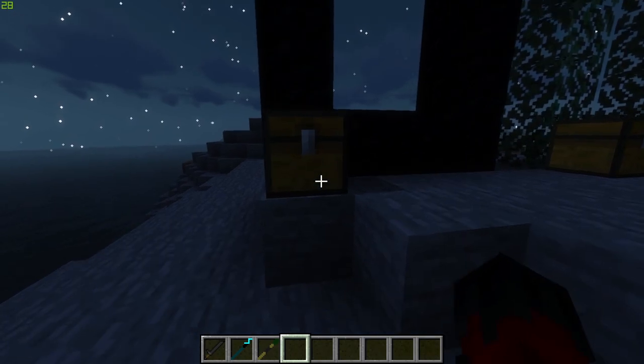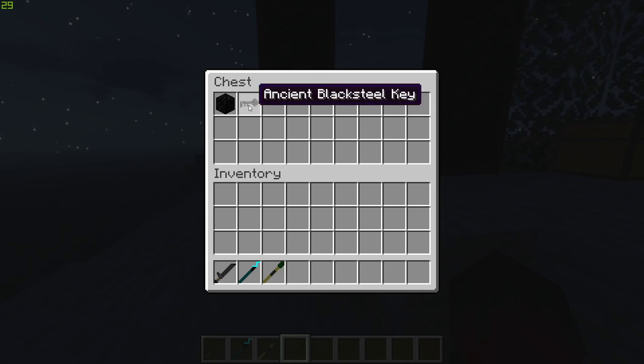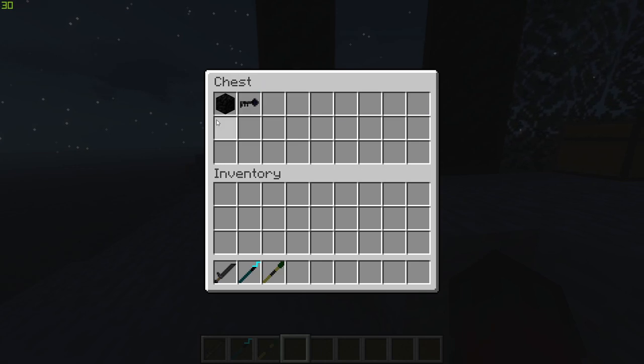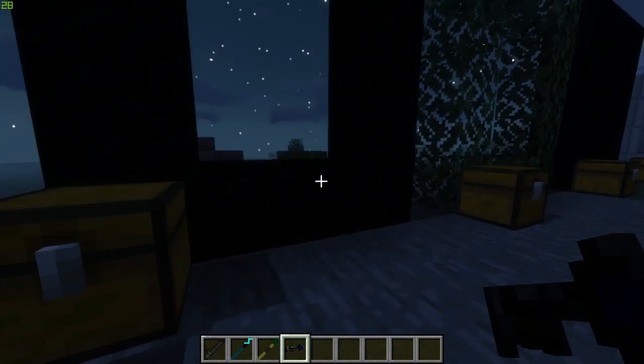The first dimension is called the Under Dark — completely underground, full of unique monsters that don't spawn in the overworld. The portal frame is created out of coal blocks, and you need an ancient black steel key to activate it. You don't need to craft the key — it's just found in chests in structures around the world. Let's light it and hop in.